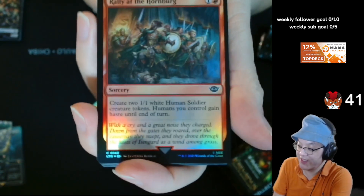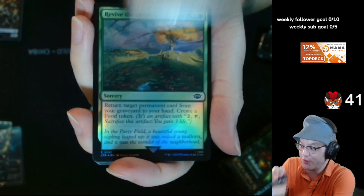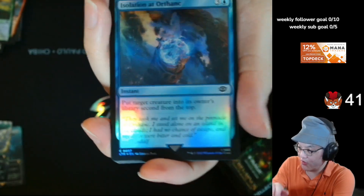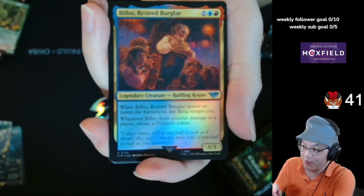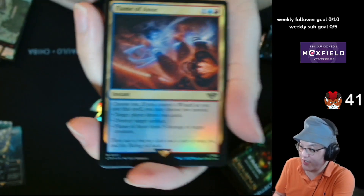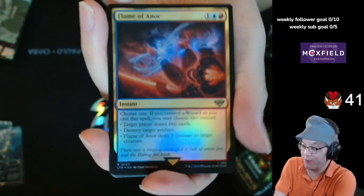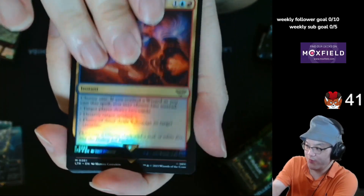Rally of the Hornburg. Every time I hear someone talk about that card, it reminds me of like midnight at the... Divide the Shire. Isolation at Orthanc. Hobbit's thing. Quick Beam, Upstart Ent. Bilbo, Retired Burglar. Forest. Flame of Anor — people have tried playing it in Modern Wizards, but I don't know. Maybe now that Yorion is banned, that's... Let's see. Cue the Entwoods.